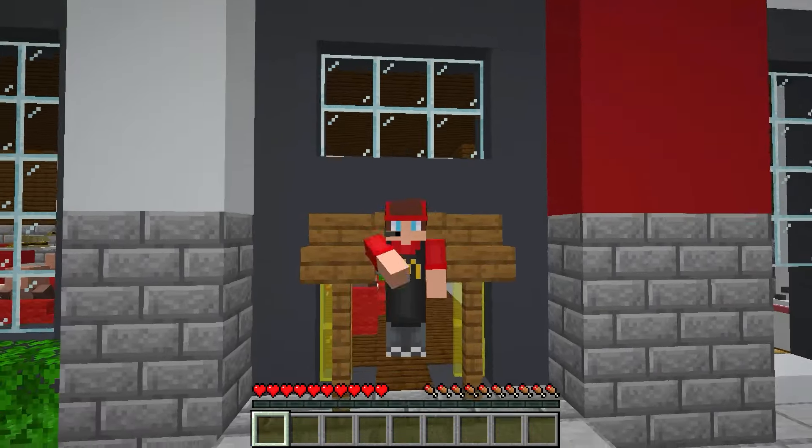Finally! I'm all done with my McDonald's. It looks amazing if I do say so myself. The first floor is perfect for quick bites, with cozy booths and easy access to the counter. But the second floor? That's where the magic happens. It's got this awesome lounge area where villagers can relax, enjoy their food, and hang out with friends. Now I've got to see how Mikey's doing over at his place. Time to check it out and maybe throw in a little friendly competition.